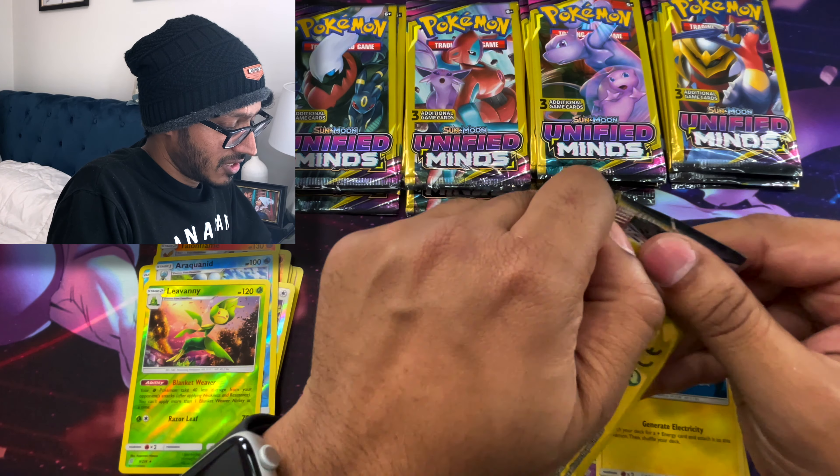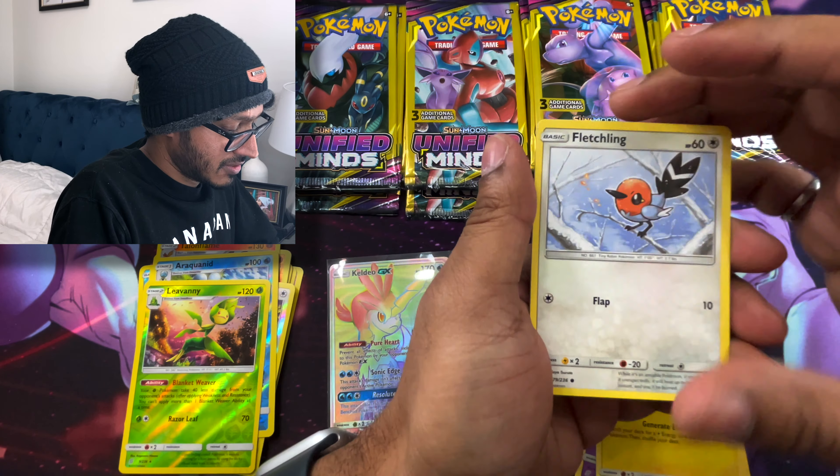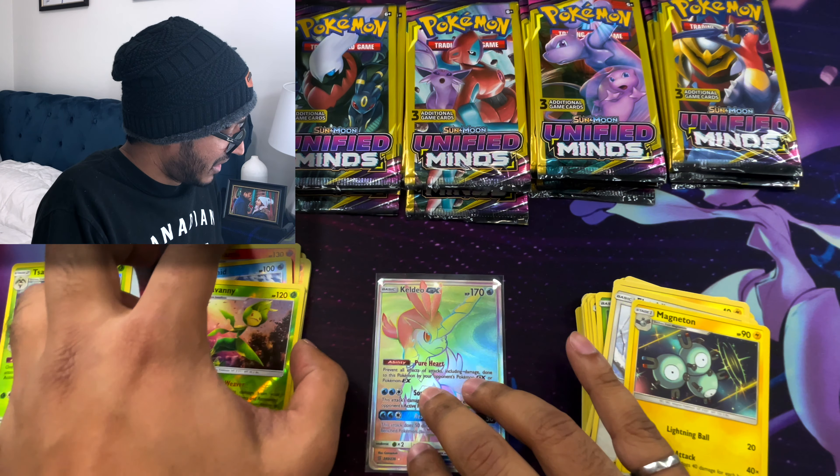Let's see what we get here. Fletchling and — oh! A Holo Serena! Damn, look at those legs! Like, honestly, what were the Pokemon Company thinking making someone like that? She's so fire! I'll put that in its own pile.